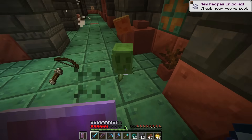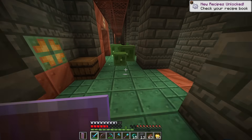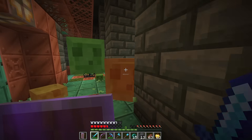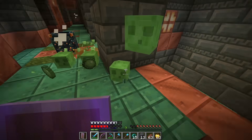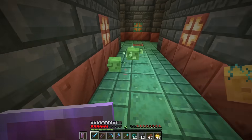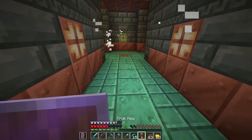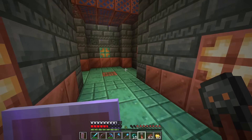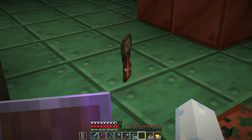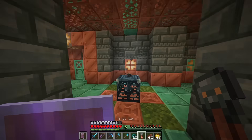So the skeletons are the ranged, the slimes are the melee, and the baby zombies are the small ones. I don't entirely remember how the trial spawners are set up but those three things make sense. I got a key! The trial key — they changed the texture slightly. It's got a different top to it now. I like that, it's kind of nice.